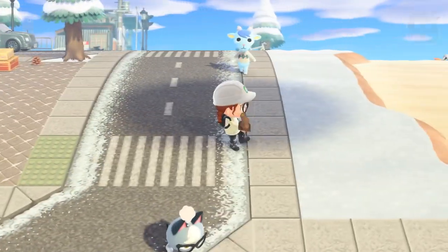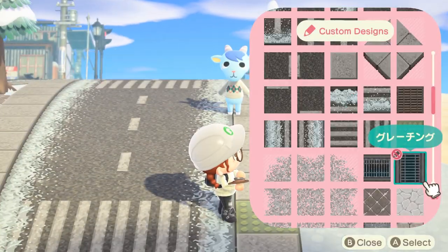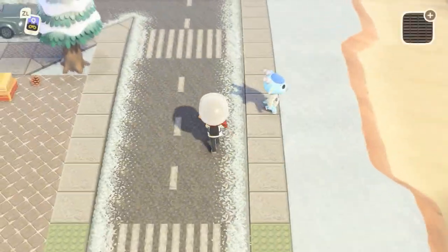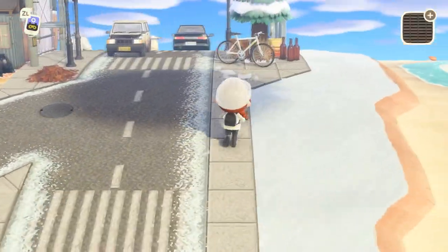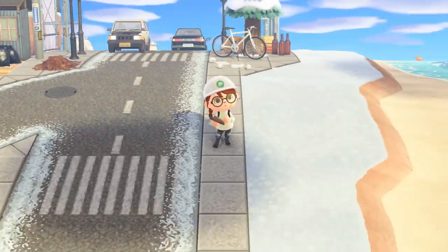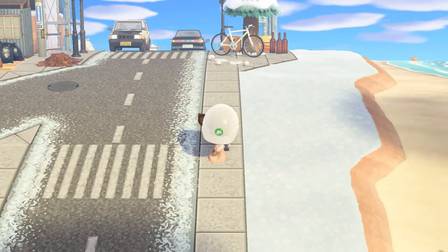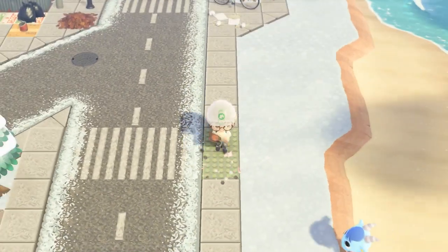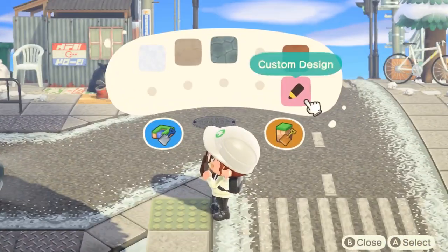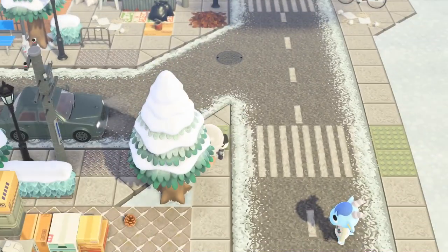One little part of this pathing I want to showcase is the sidewalk bumps and the sewer grate, which is also from Colin Crossing. This comes with the pathing if you choose to download it, and it's a nice little addition that adds a bit more realism to the city build. On top of that I'm also placing a couple of miscellaneous pathing designs on the floor.